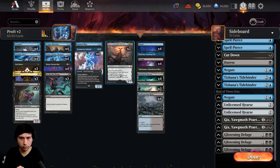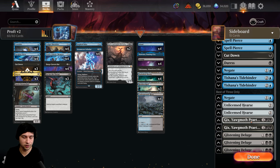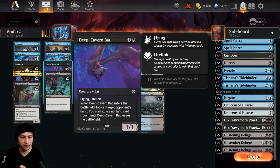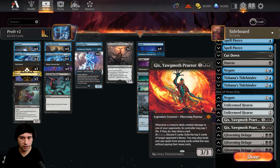That is about it for the main deck. For the sideboard: 2 Spell Pierce, 2 Negate, 2 Tide Banner — that's still the same. I did go down a Hearse because it's kind of overkill; 3 Hearse feels irrelevant now that I have the bat, giving me a little bit more interaction. So the Hearse doesn't feel as necessary against those decks.